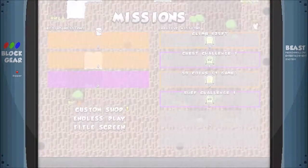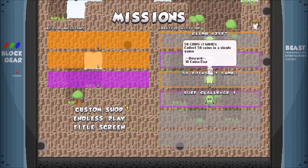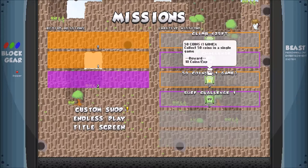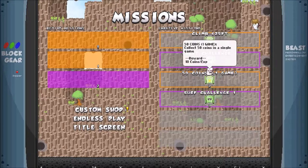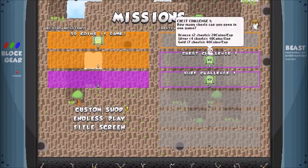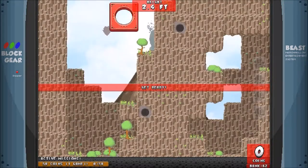So let's take a look at some missions. I've collected a few over time. It looks like you'll have two active missions at a time and one challenge. If you happen to fail or die while the mission is active, you lose the mission — something to keep in mind. This one says collect 50 coins in a single game, and I'll get 10 coins and XP as a reward. So let's go ahead and try that.